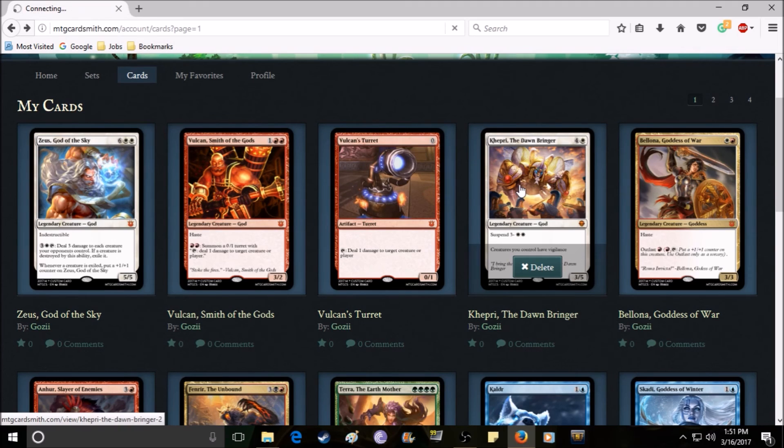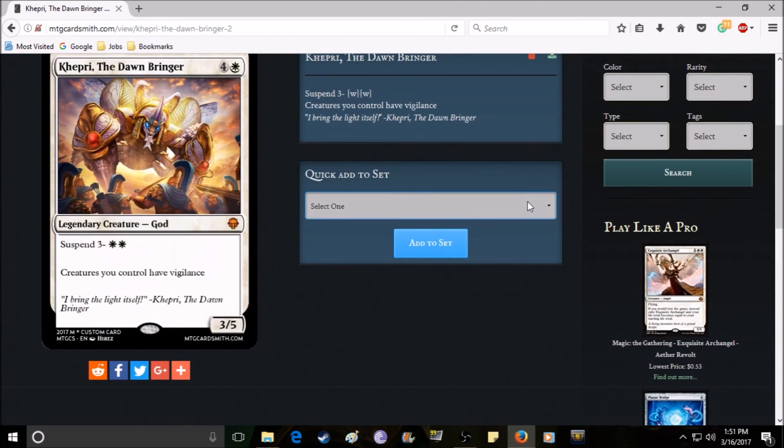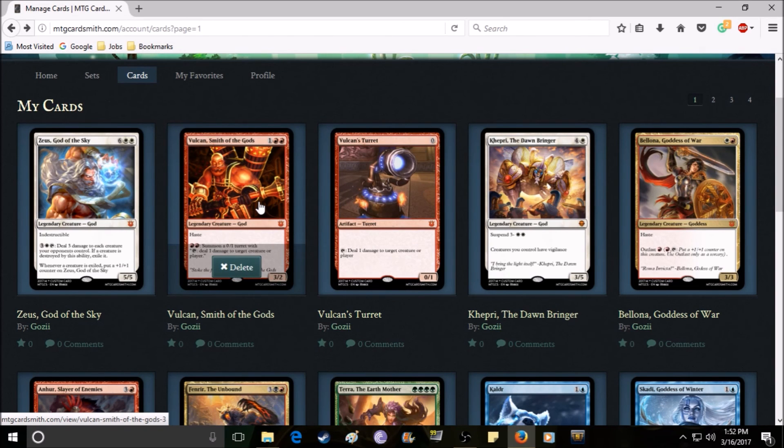Khepri is being nerfed for the second time — I nerfed him in part two and I think he needed another one. He costs five mana and still requires three including two white mana, but I removed his second ability that gave all allied creatures +1/+4. Now he just gives creatures you control vigilance and he's a three-five. I think that's pretty simple and makes sense.